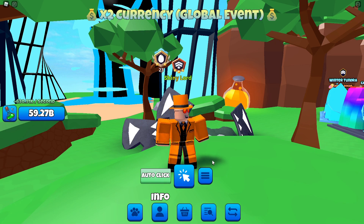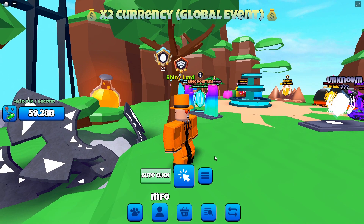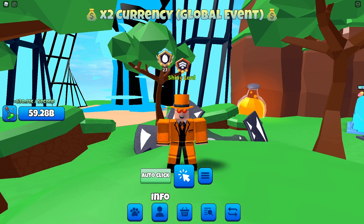We're here once again in Science Simulator. I have done this video in the past, however with things changing and the revamp coming in, I thought I'd make this video again. In the older video I did say that the easiest secret to get was in the desert world in the cacti egg with the pet Earth, however with the revamp there are actually easier secrets in the game to get.